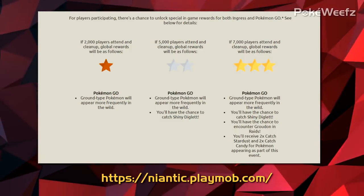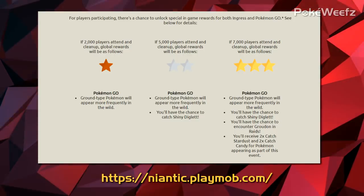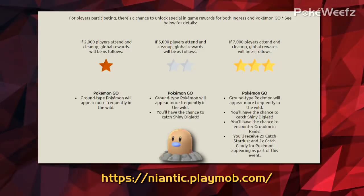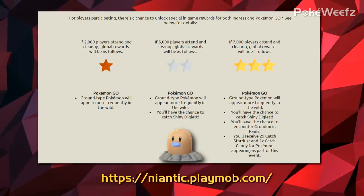Niantic posted about supporting Earth Day cleanups around the world. These are happening over the next three weeks, and if you want to participate, pick up some litter and clean up the environment. Niantic are partnering with a bunch of non-government organizations, and if enough people participate they will put bonuses in both Pokémon Go and Ingress. To find Niantic-supported cleanups, go to niantic.playmob.com — linked below. For the bonuses: if 2,000 players attend and clean up, there will be a global boost of Ground-type Pokémon. If 5,000 players attend, there will be the Ground-type boost plus the release of Shiny Diglett. And if 7,000 players attend, there will be boosted Ground-types, Shiny Diglett, Groudon back in raids, and double catch Stardust and Candy for Pokémon appearing during the event.